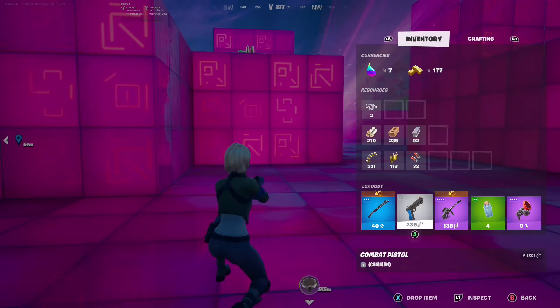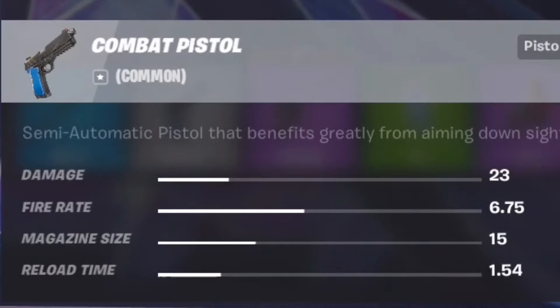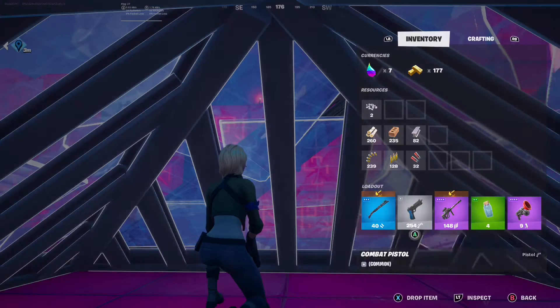These Combat Pistols come in all rarities from common to legendary. The common stats are a damage of 23, fire rate of 6.75, mag size of 15, and reload time of 1.5 — the fastest reload time in the game.